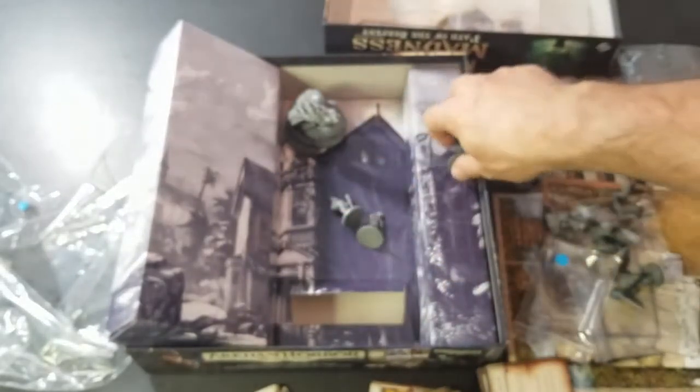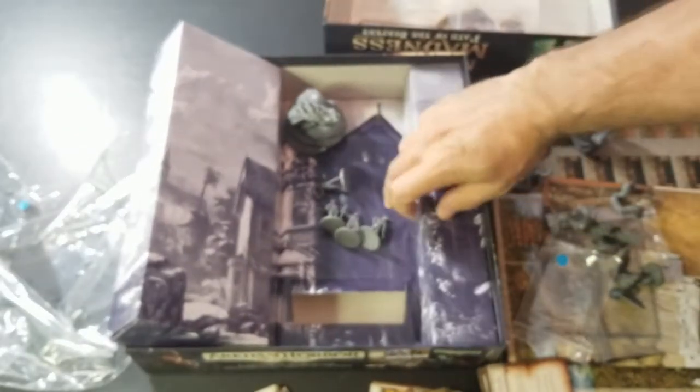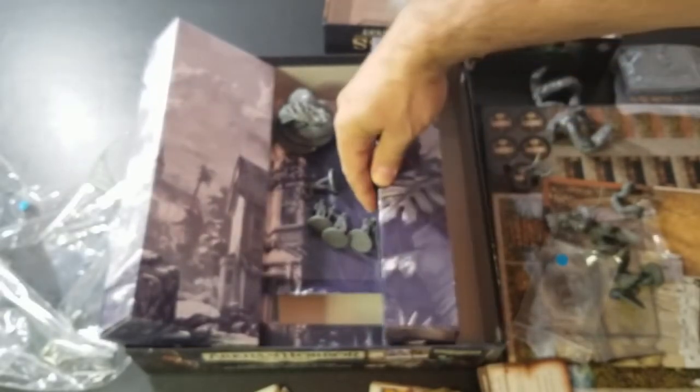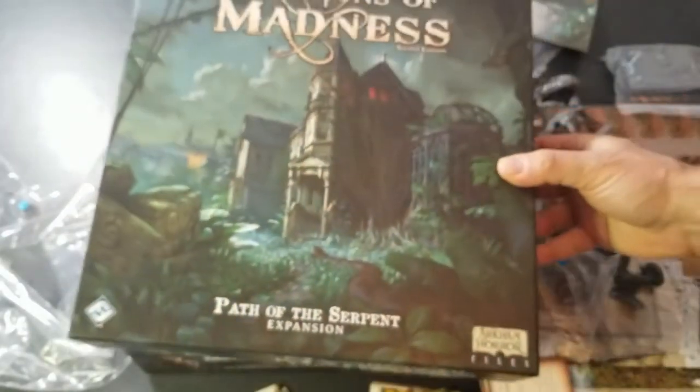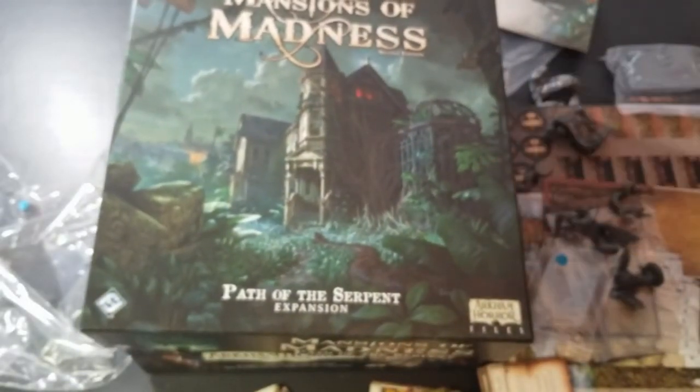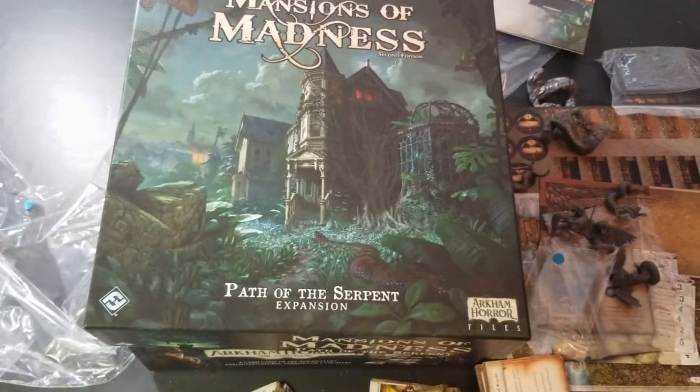That does it for all the cards — nothing on the other side of the box. That should do it for this unboxing of Mansions of Madness Second Edition, fifth expansion: Path of the Serpent. I hope you enjoyed it — please leave a comment, give a thumbs up, let me know what you think. How do you like Mansions of Madness? Send me an email — we can talk for days about this game. I love it, I'm very excited. Take care and I'm out.